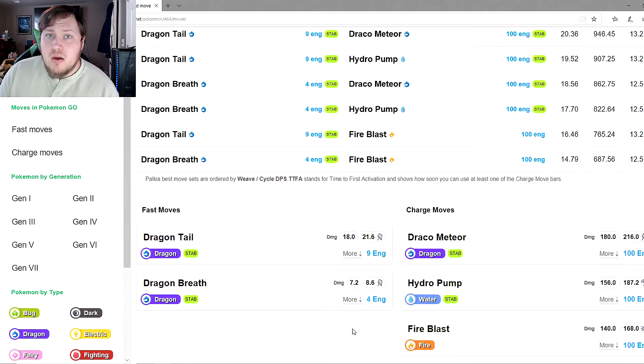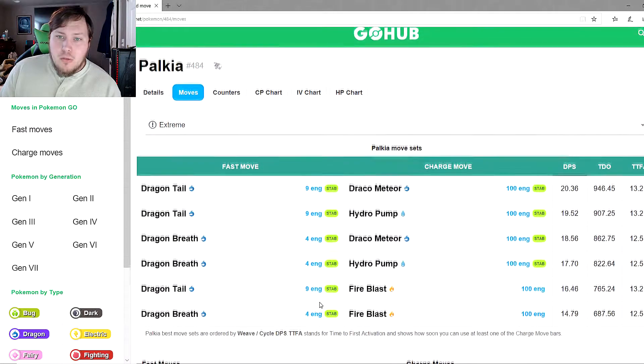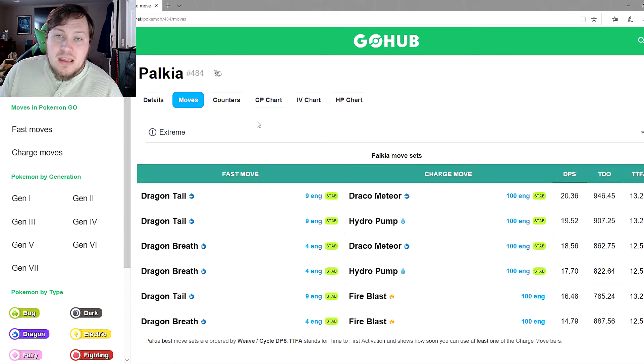Draco Meteor, Hydro Pump, and Fire Blast all have an extremely high energy cost in PVP. Chances are you're either going to be out of shields, you'll be knocked out before you can fire one off, or your opponent will just shield it. Overall, Palkia is not great for PVP but is a very good option in raid battles and gym battles.